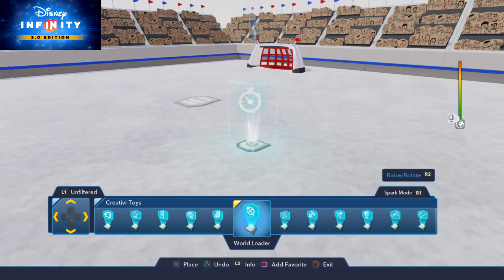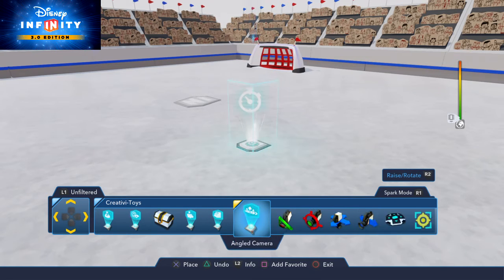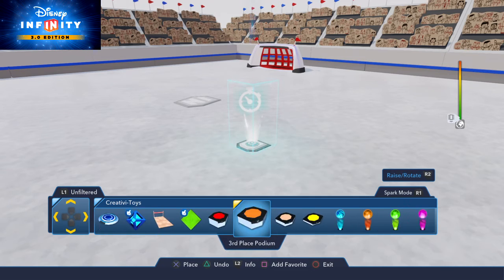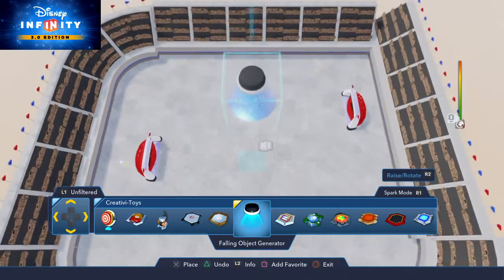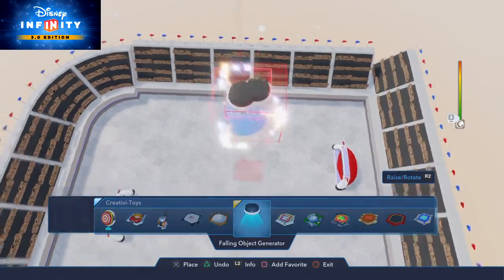And now we're going to have a little hockey puck regenerated, maybe once in a while. So we're going to spawn in some little track railings. Actually, let's not do that — we're fine. Put that right there. And now we're going to go to Creative Toys and go over here to the falling object generator. It will be generated right here.